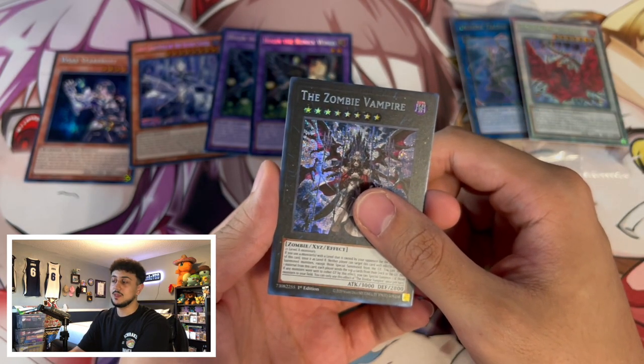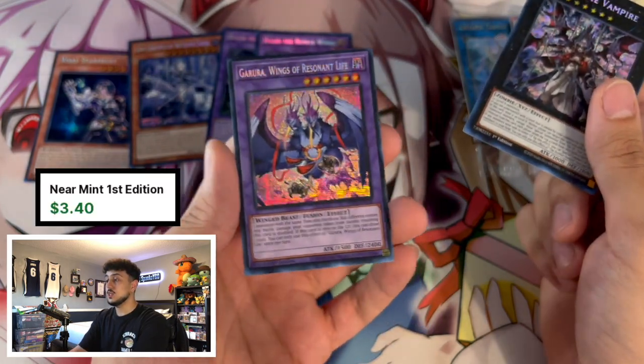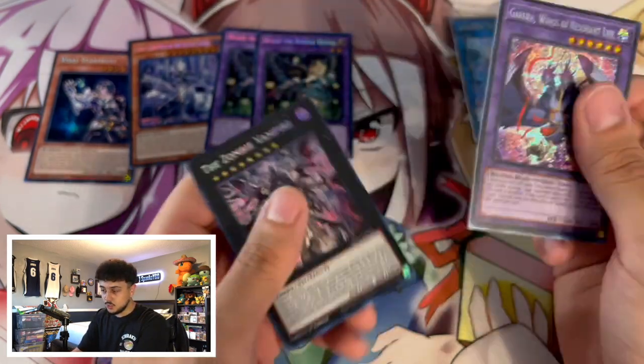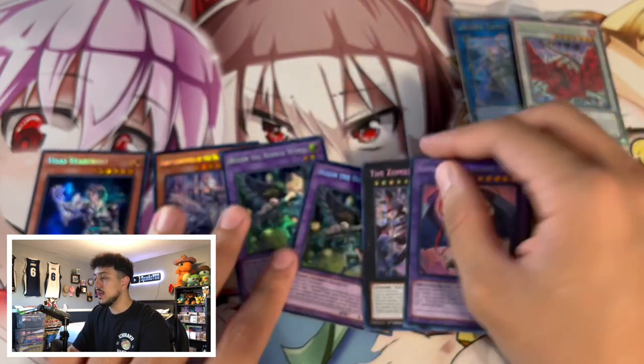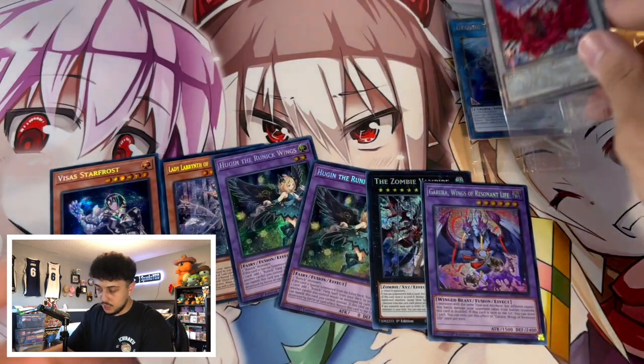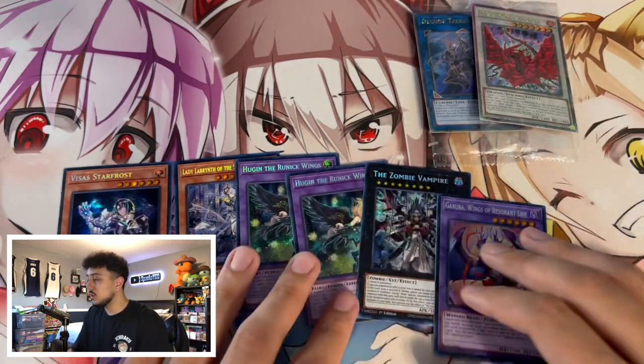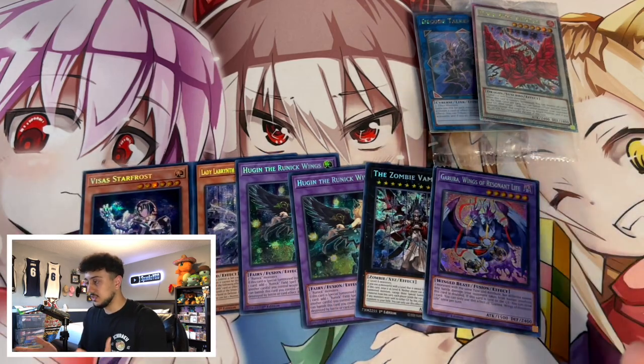Is this going to be a double or something crazy? Our first secret rare is Zombie Vampire — bro, these doubles are crazy. And our second secret rare is a Garura. Okay, this is actually a pretty good reprint, not super crazy but I'm not too mad. I think these reprints are pretty cool, and again I think the Black Rose Dragon quarter century rare is really cool as well. Hugin is really powerful, Visas Star Frost is a big one — some pretty cool reprints overall.